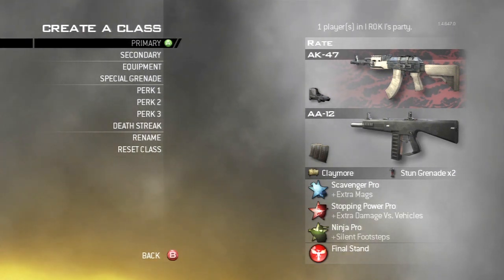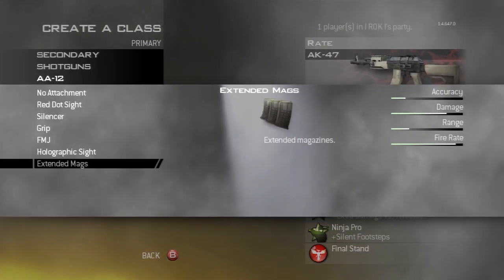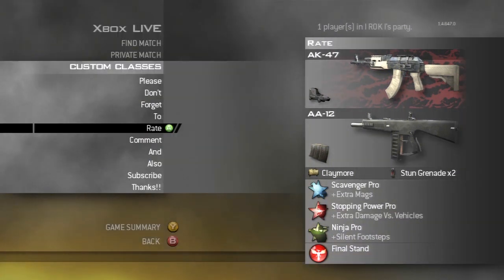Looks like I'm set up for a Team Deathmatch type game mode right here because I've got claymores on. I've really been using the AA-12 with Extended Mags — this thing is just amazing once you put Extended Mags on it. I really enjoy it because you can just hose down an entire room with it. It's pretty nice.